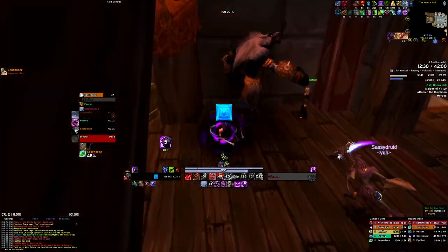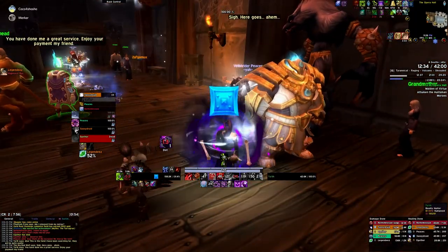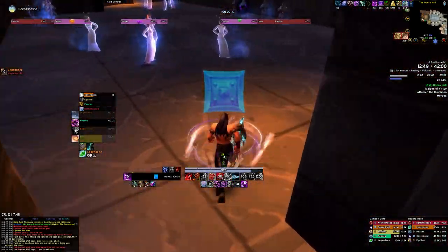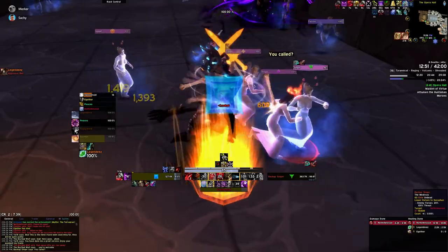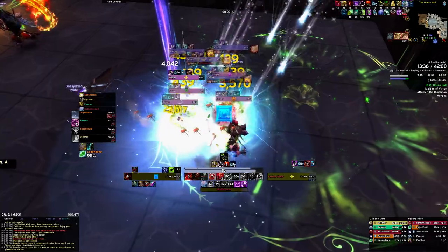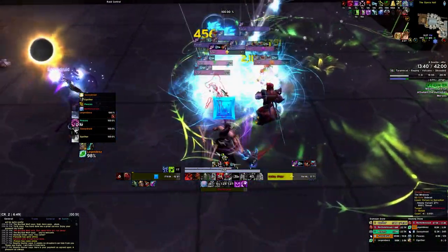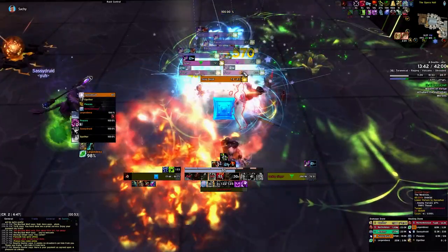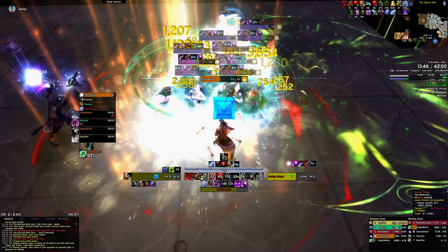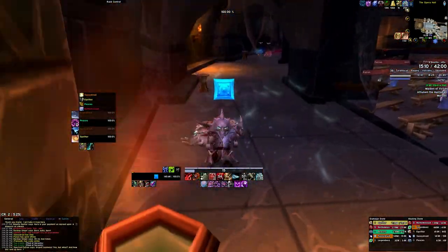After the Dreadlord boss, if you're not confident in your group, pull the next basement room one pack at a time, and pull the first two packs up the stairs so no one body pulls. But if your group is confident, you can do this room in two pulls with two packs each, or just one big massive pull if you're crazy. These are basically the same mobs, except they will also try to cast a Firelands portal — this can be interrupted, stunned, or displaced. If it goes off, it's either a wipe or maybe just half the group's HP on Tyrannical on a lower key. After this you're invis-potting, but you might have to wait for the usher that patrols here.